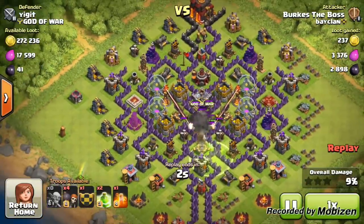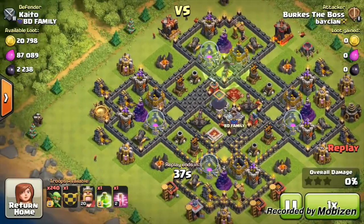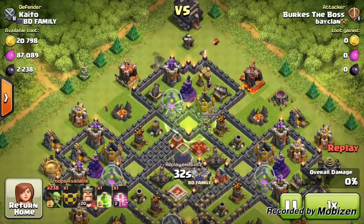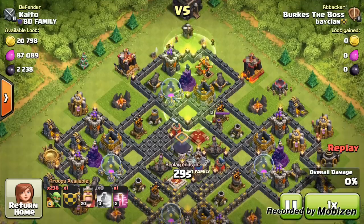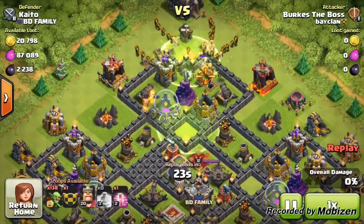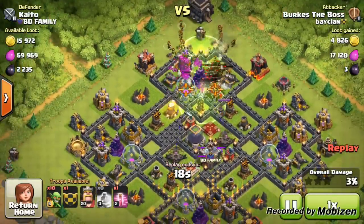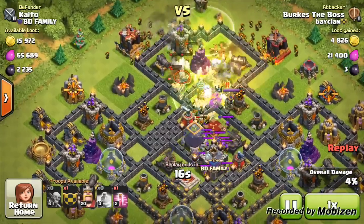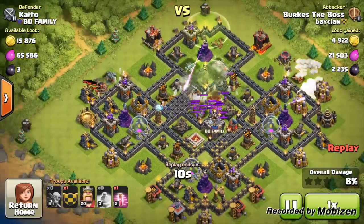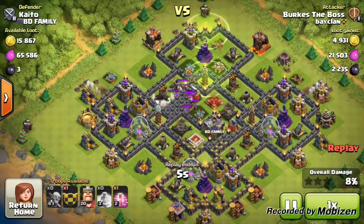Burkes the boss was stating that in one day he collected 100k dark elixir — extraordinary — just from using and trolling people with this strategy. This time he uses two jump spells: one to get into the first wall, and then right over the double or triple layer of walls, straight into that dark elixir. These attacks are short, I know, but really you're after the farming loot. This is an amazing strategy, and I think it really works for Town Hall 8s, 9s, and 10s — not for Town Hall 7s.